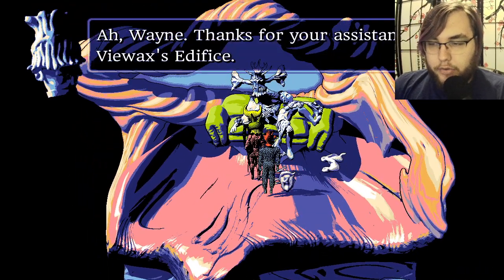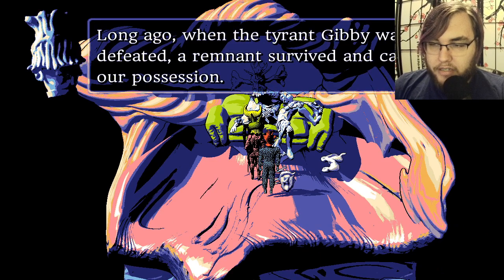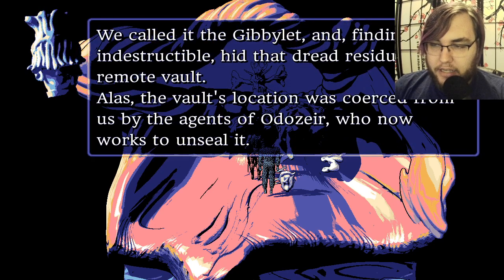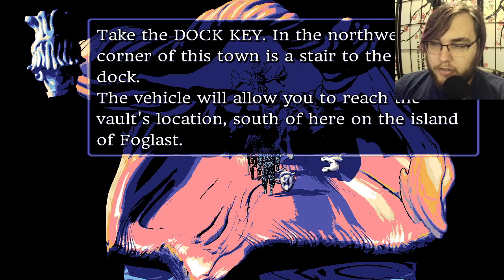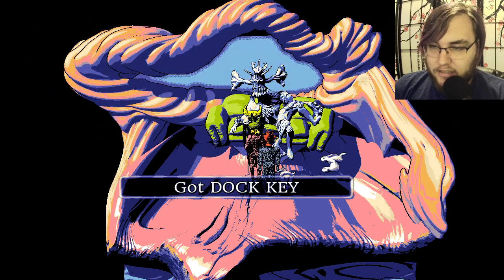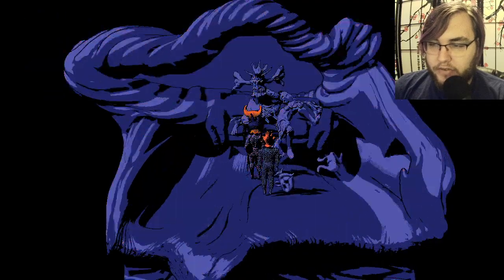Wayne, thanks for your assistance at Viewaxe's edifice. Unfortunately, a new crisis is upon us. Long ago, when Gibby was defeated, a remnant survived and came to our possession. We called it the Gibbylet — and finding it indestructible, we hid that dread residue in a remote vault. The vault's location was coerced from us by the agents of Otozear, who now works to unseal it. Take the dock key. In the northwest corner of this town is a stair to the airship dock. The vehicle will allow you to reach the vault's location south of here on the island of Foglast.